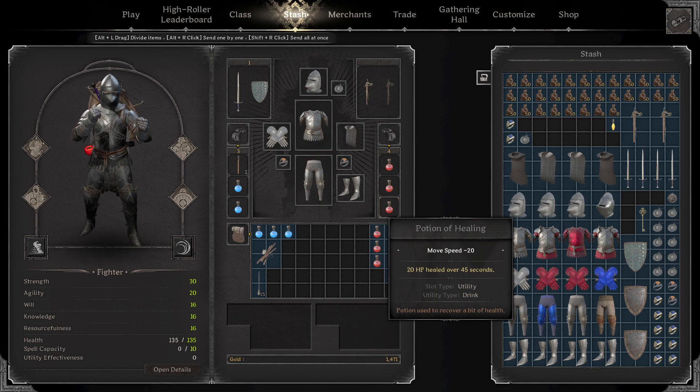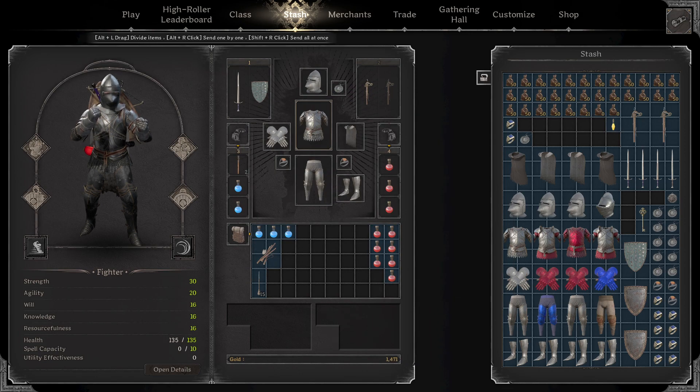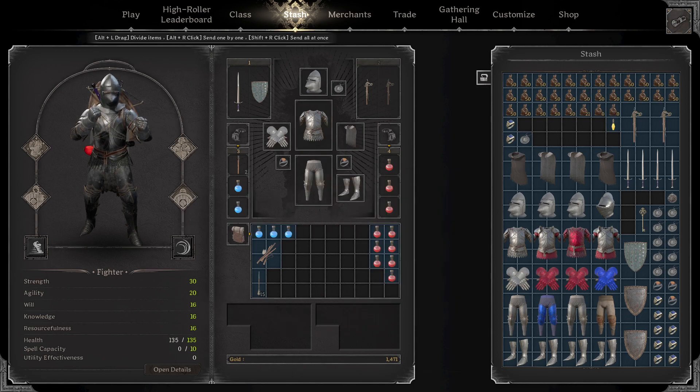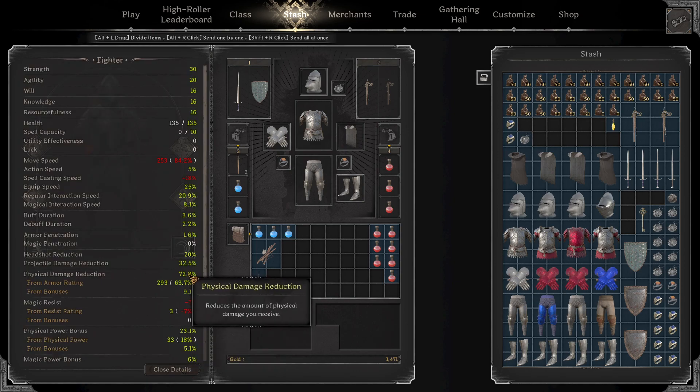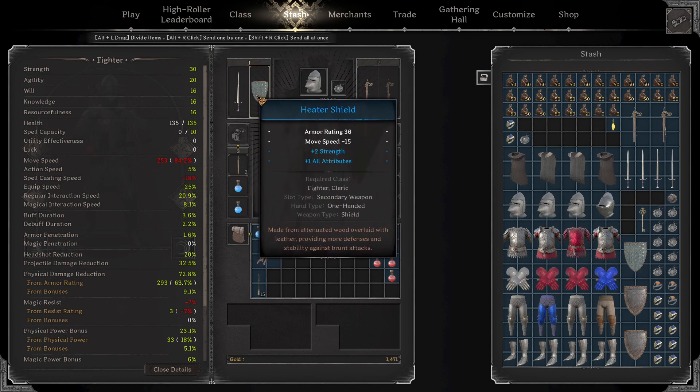I just want to give you a pretty solid build you can go for at the start of wipe and one to pivot into later. Perks are still the same — you're still running all the same perks and skills. Mainly I just want to talk about the stats and the armor. As you see here, I have a very high strength build, very high agi, a lot of HP, and a lot of damage reduction. And obviously with the shield out, this increases even more, same with my strength.